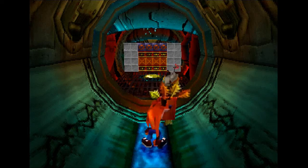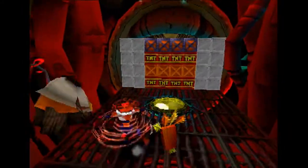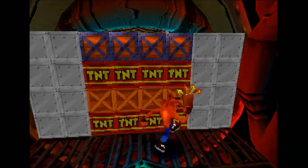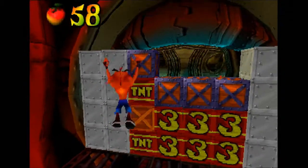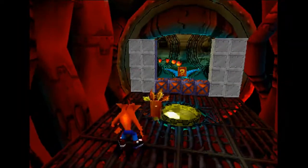The invincibility is the whole reason I was flicking away Aku Akus in the previous game, and why I'm a little disappointed I can't do that in this one — but I'll get over it. And yeah, here's where the yellow gem path will meet up. There's no way we would have been able to get past those turbines otherwise.